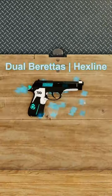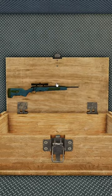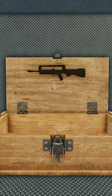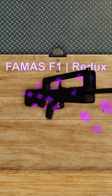The third case is going to give us Dual Berettas Hex Line. Okay, two more cases. We get a Scout Railgun. And the final case is going to give us Bamas Redux, which doesn't load the skin on here.